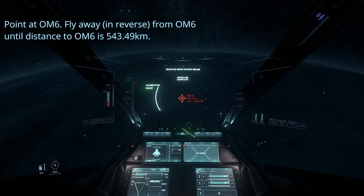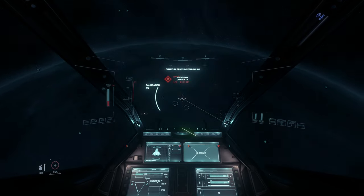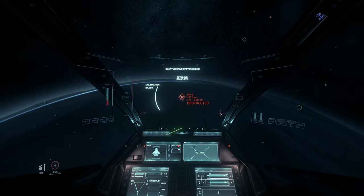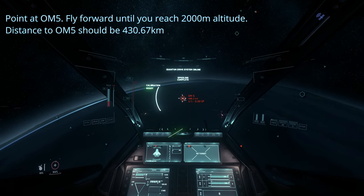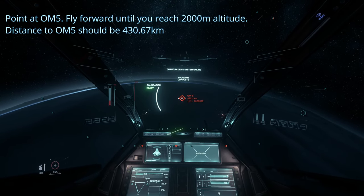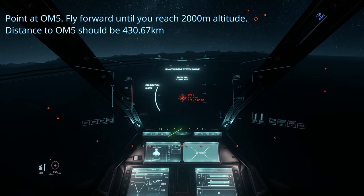Fly backwards until OM6 is 533.9 kilometers away from you. Now turn towards OM5 and fly until you are 2000 meters above Vala. The distance to OM5 should now be around 430 kilometers. Your destination, Paradise Cove, is now right below you.